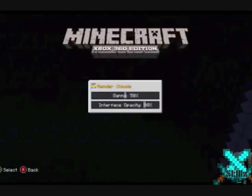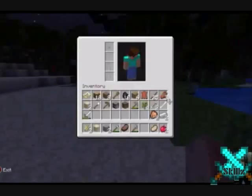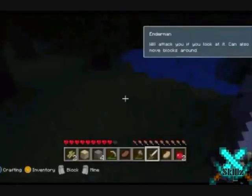You can now render clouds, so there are no clouds when you're building up higher. Here are a couple pictures of some new food in the update.